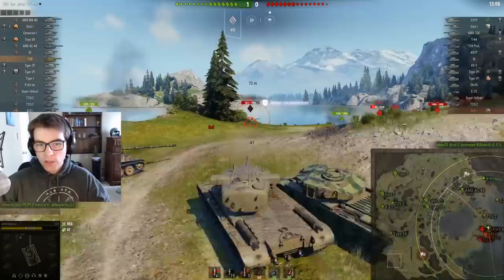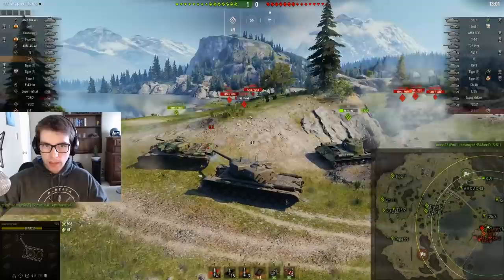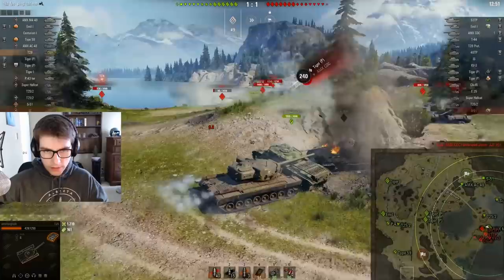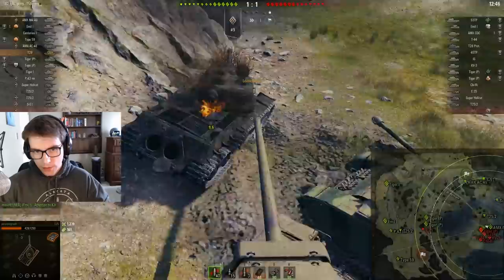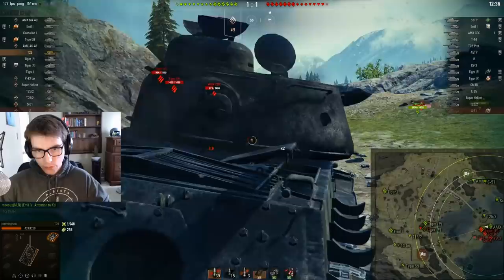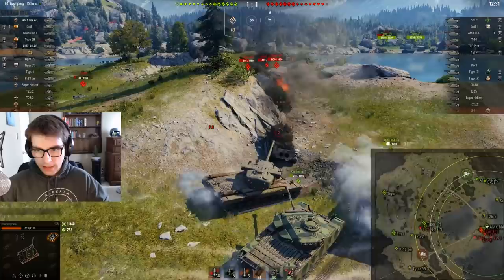We can engage this KV3 without the TDs in the back shooting me. The reason you wouldn't do what this KV3 is doing is because I can just sit here, and for me to shoot him, none of their TDs... This is really not good. We're getting in each other's ways. What I'm going to try to do is stay hull-down. Hopefully the Cent can make it work. What happened is our Tigers went to the other side of the map, so I don't want to get this Cent killed but I need to help him if he's not going to repair his track.